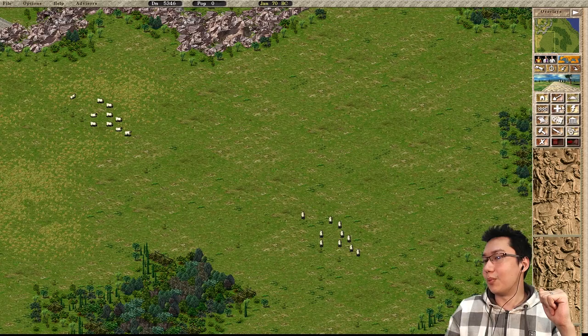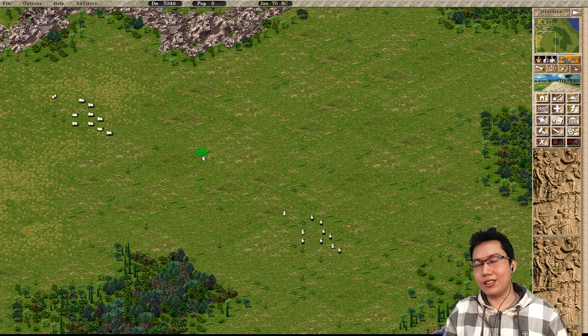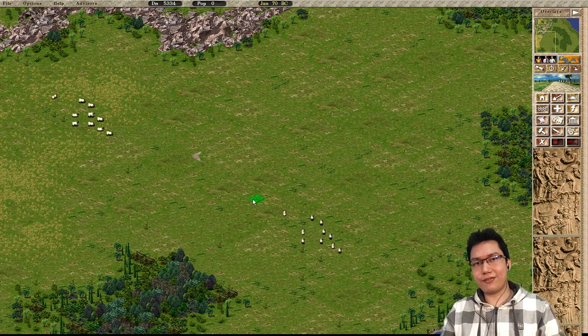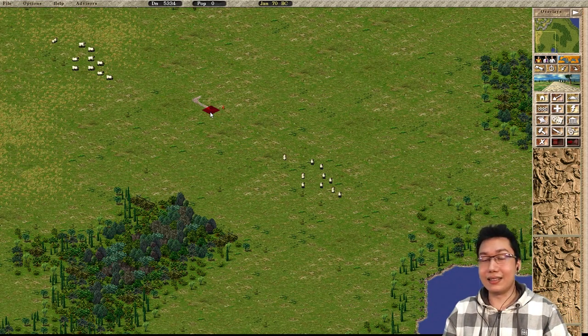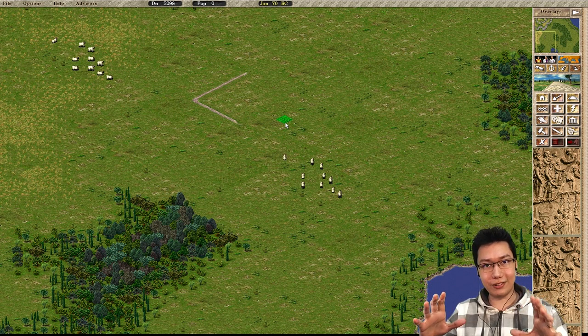Point number one: the 9x9 housing block. It's sort of important to know about — it's not the only way to build housing blocks, but it's the most basic. The reason why it's 9x9 is because it's determined by the range of a fountain.